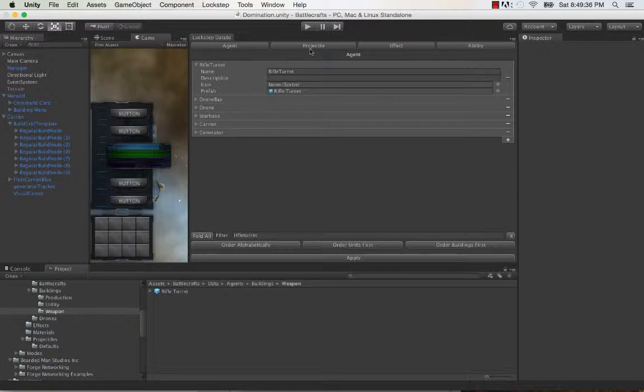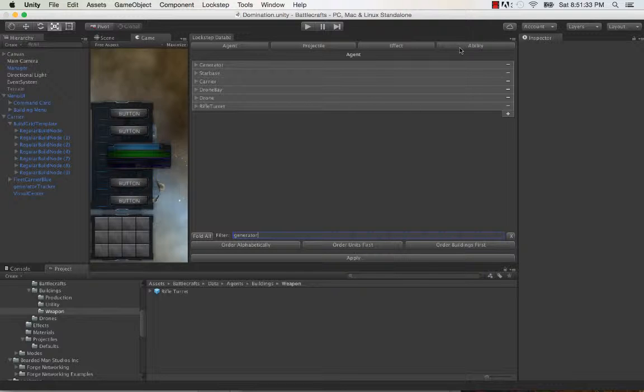In this video I want to show some more boring stuff: the Lockstep Database Manager. It's a tool for creating and managing data, and the reason why I made this tool is because I'm getting to the point in the project where I need to create content efficiently — the content creation stage. So I made this tool to help out with that.